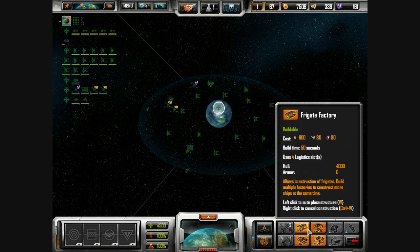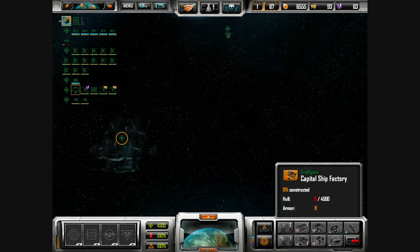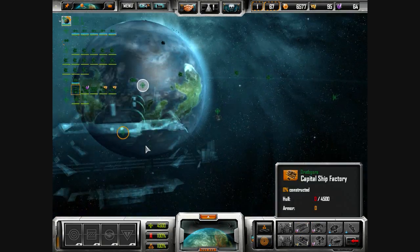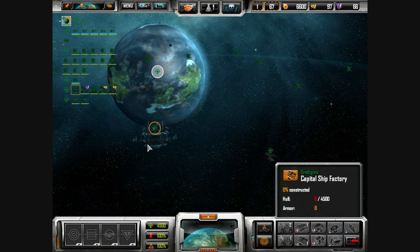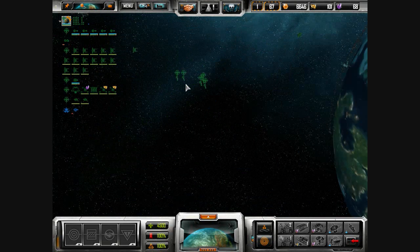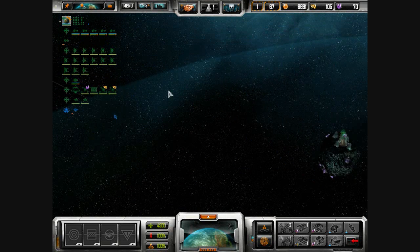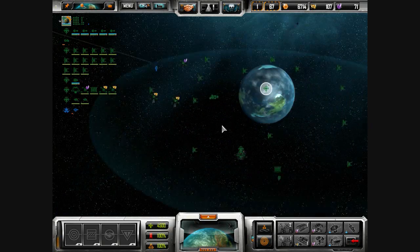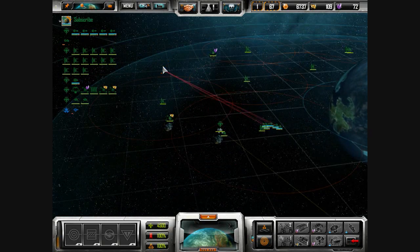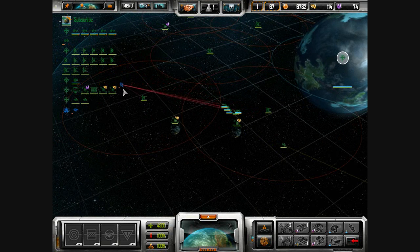We're as fortified as our current research level allows us to be. Go ahead and make a quick capital ship factory. Oh he's back — wow, what an idiot. He's going to die this time for sure. See you later.